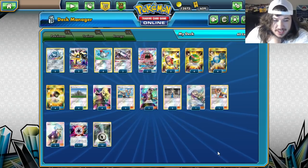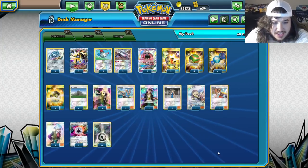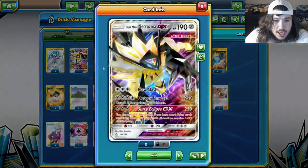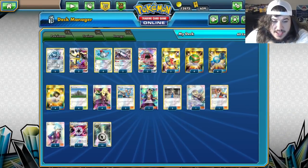What's up everybody, welcome back to Team Fishnickles, the YouTube channel. My name is Josh, and today is Rogue Tuesday. We are playing a Magnezone, Duskmane, and Dialga GX — the Alga deck.